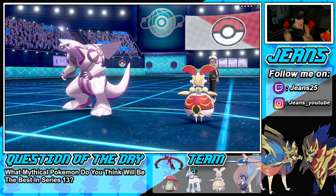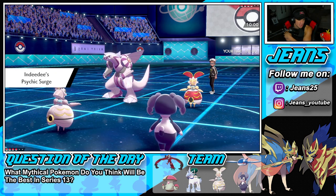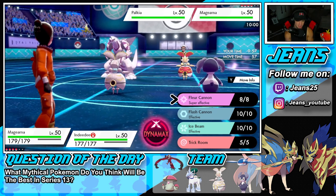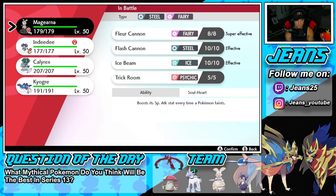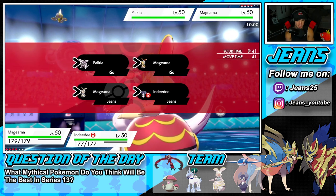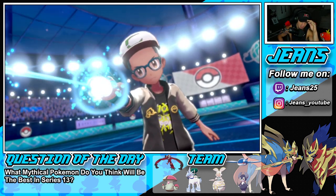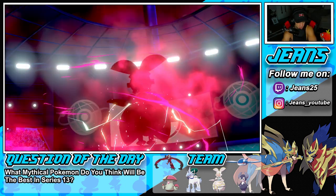Magearna versus Palkia - do I even pop Trick Room? I have to pop it. Psychic Surge is popping from their Indeedee. I don't know what to do here. I might just straight up Dynamax. I really want Trick Room though. I'm going to Follow Me and try popping Trick Room. Their Magearna is coming in and might set a defensive boost. Follow Me comes out and they go for a Hydro Pump.